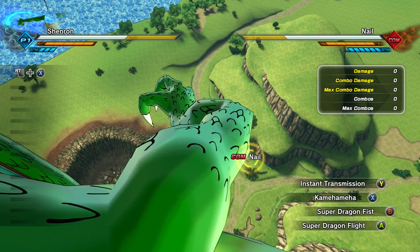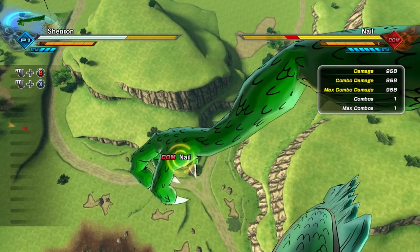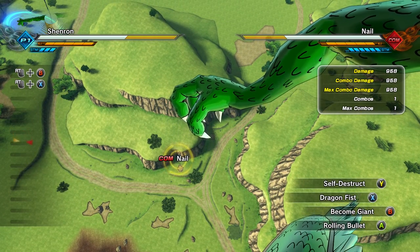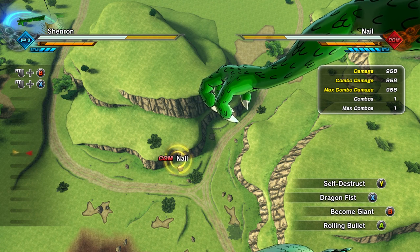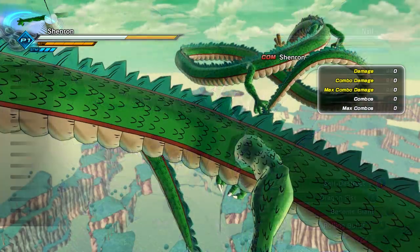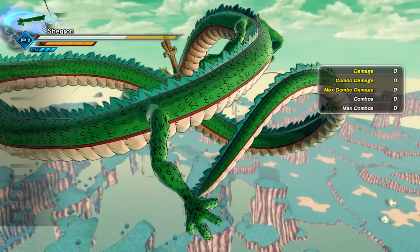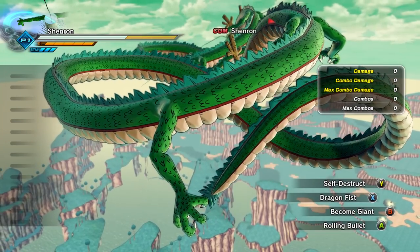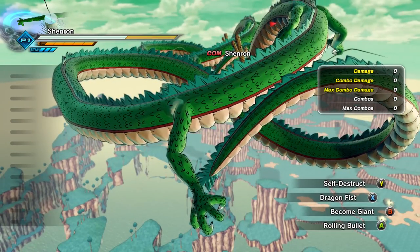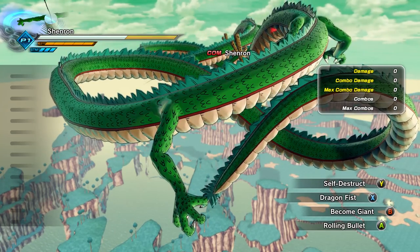I didn't hit him or anything. Can I do Super Dragon Fist? It's trying to do something. Let's try Dragon Fist — dude, Shenron doing Dragon Fist. It crashed the game again. I can't believe it. I know this is a really, really bad idea and it's definitely gonna break the game, but we gotta try it. We gotta try becoming giant — if Shenron could go giant, that'd be insane.